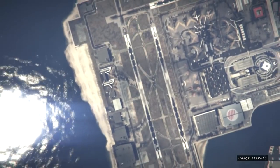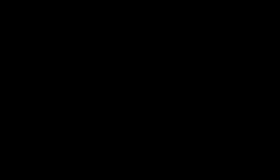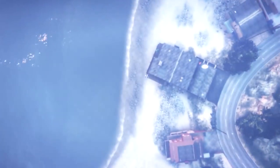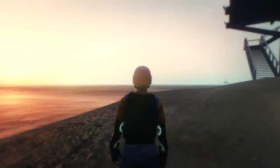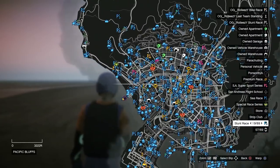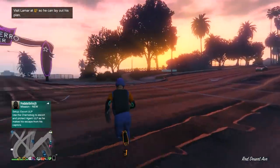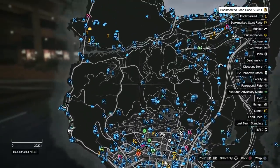Now you can go into whatever session you want. I'm going into an invite-only just for the video to show everything is working properly. This is legit — teleport, warp, whatever you want to call it. As you can see when I press pause, it says I'm in creator and I have the warp option at the bottom right instead of a waypoint. Wherever I want to go on the map, I just hit X and I'll teleport there. Takes a second to load depending on how far you teleport, but that's it — that's how you do the TP creator warp glitch.